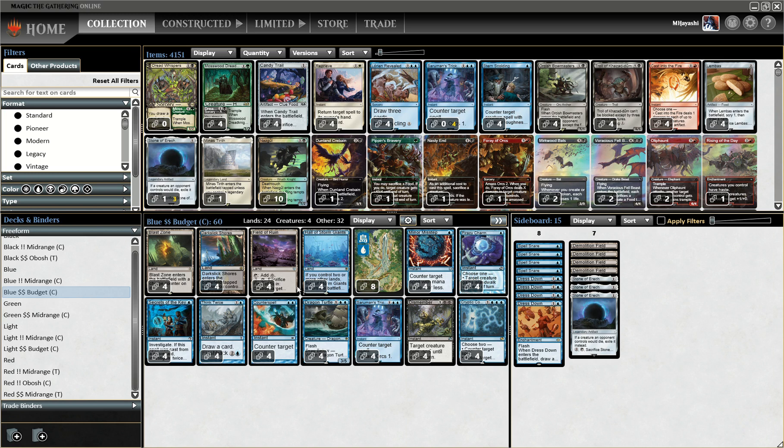At the end of the last deck tech I kind of went over the basics, but I ended up deciding that I want Dark Slick Shores because they come into play untapped unlike Vetted Pools. Instead of 28 lands, I'll just cut four of the Fields and put them in the sideboard. Unfortunately that means Confounding Conundrum can't make the cut.